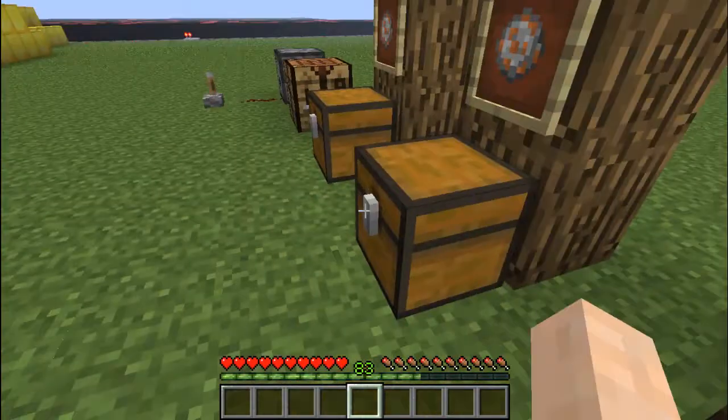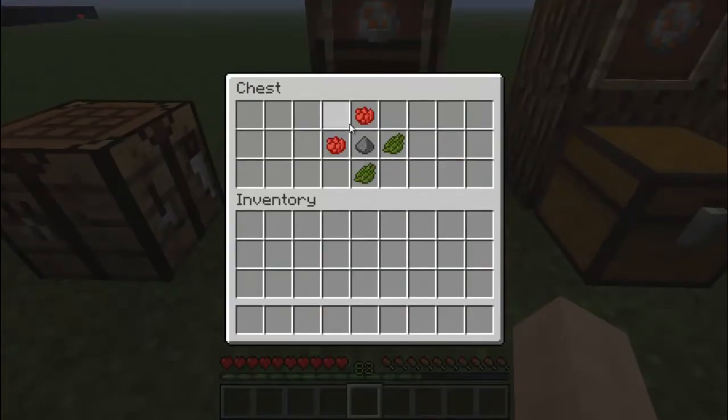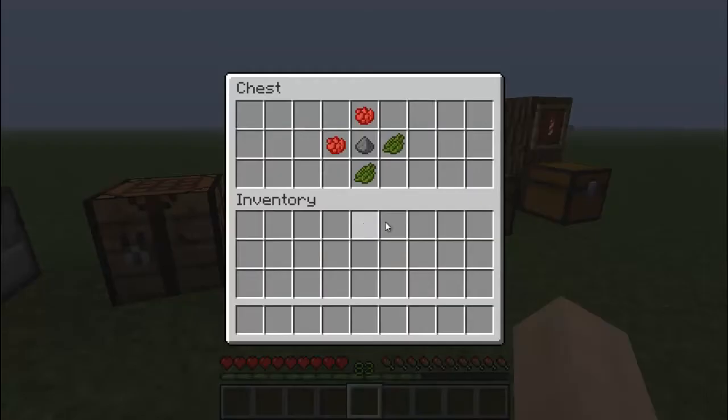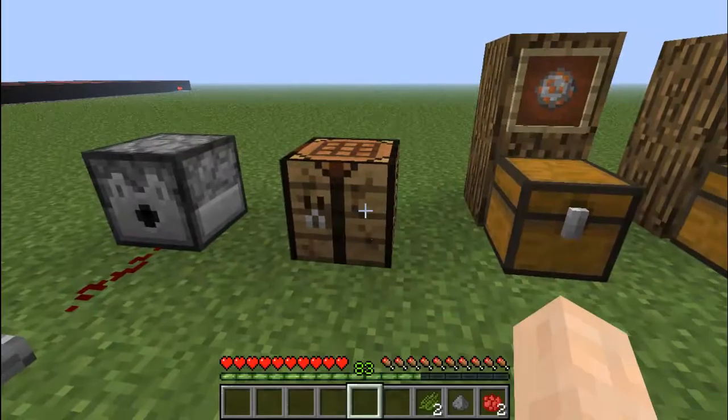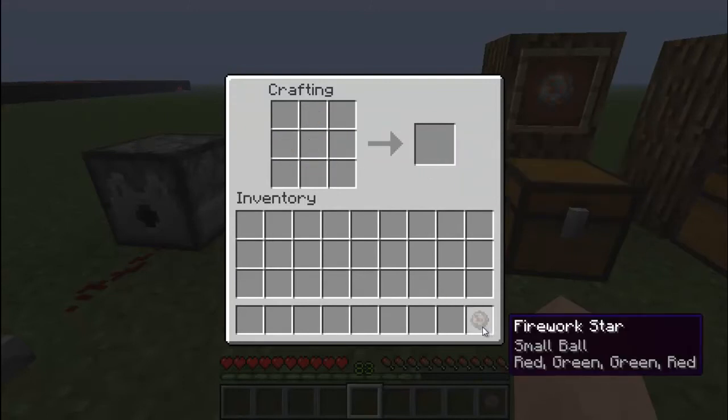How you craft it is gunpowder with whichever color of dye you want. The fireworks I used over there had four different colors because I used four different ones. These are like a Christmas-colored one. You'll notice the firework star changes colors depending on what dyes you use — if I just use red it'll be red, if I add green it'll change. It doesn't really matter what order you put them in, and you'll get this firework star.